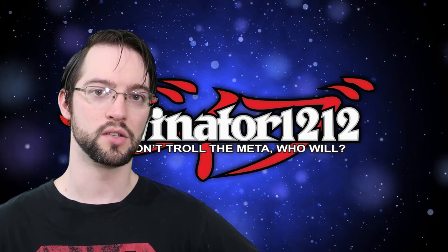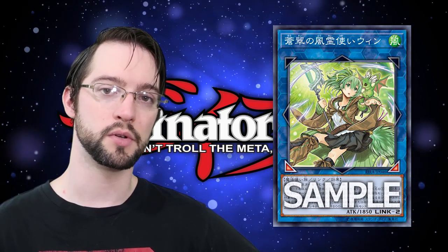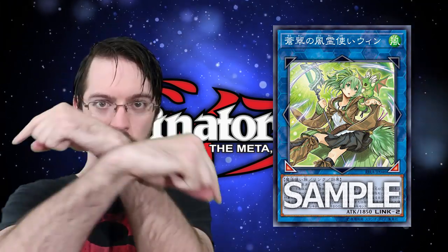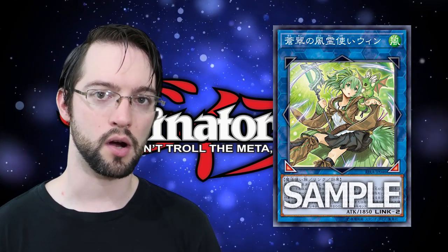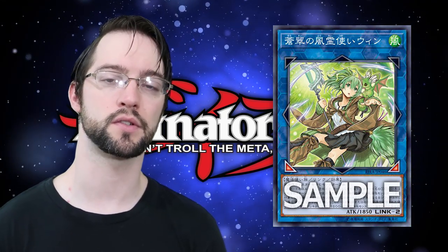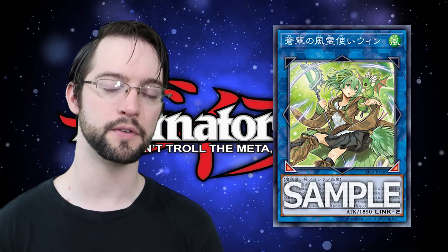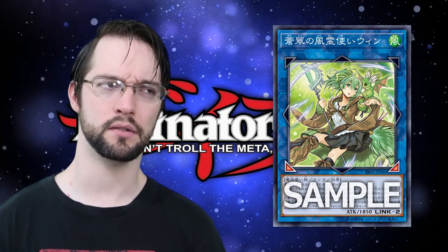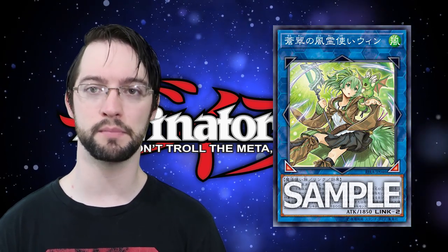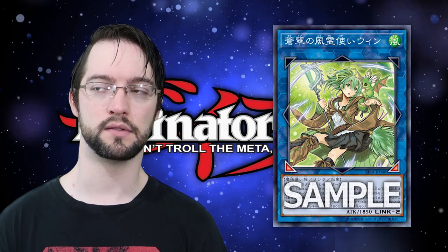Number 10 is Win, the Verdant Wind Spirit Charmer. This link-two wind spellcaster monster with 1850 attack has the following effect: two diagonal down arrows. You can target a wind monster in your opponent's graveyard and special summon it to your side of the field in a zone this card points to. If this link summon monster is destroyed by battle or your opponent's card effect, you can search one wind monster from your deck with 1500 or less defense. It's made of two wind monsters. So it's just like boneless Great Fly in most cases, because unless you're playing against some sort of weird mirror match, or there just happens to be a wind deck in the meta, this thing's going to be dead a lot of the time.